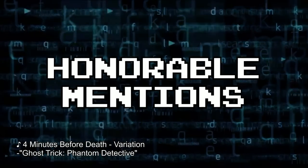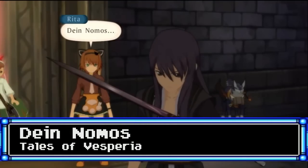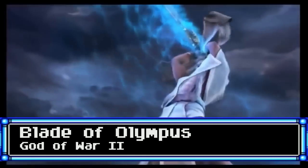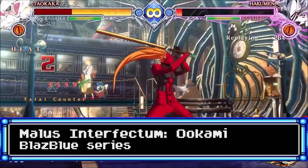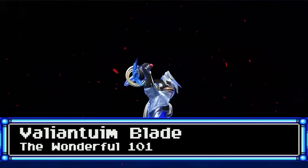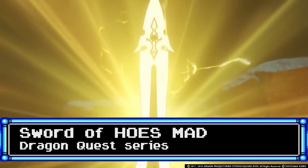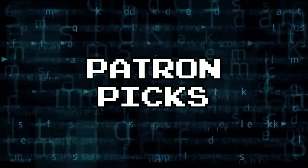Now before we move on, here are several honorable mentions: the Energy Sword from Halo, De Nomos from Tales of Vesperia, The Crucible from Doom Eternal, Caliburn from Sonic and the Black Knight, The Blade of Olympus from God of War II, Interfectum Malus Okami from BlazBlue, the Honedge line from Pokémon Gen 6, Wonder Blue's Valiantium Blade from The Wonderful 101, several legendary Fire Emblem swords, and the Supreme Sword from Dragon Quest.